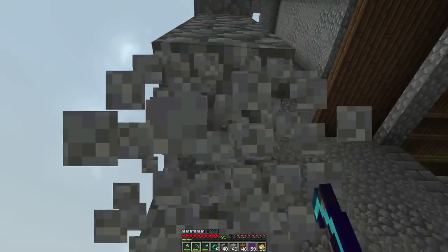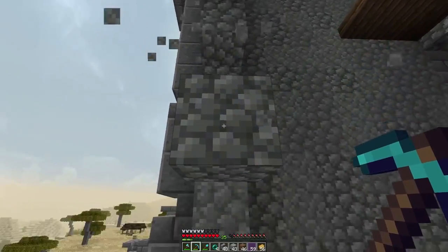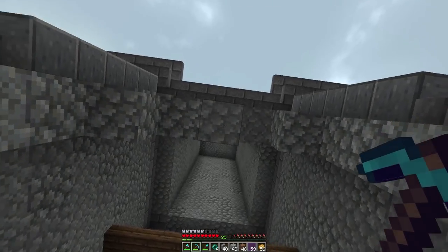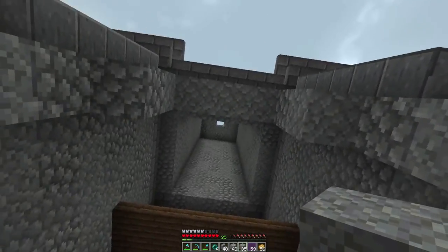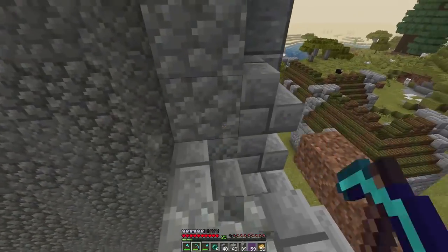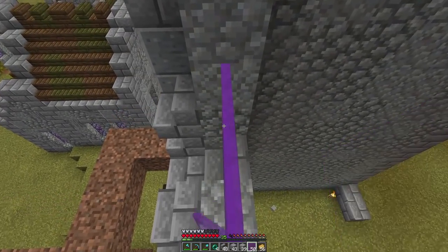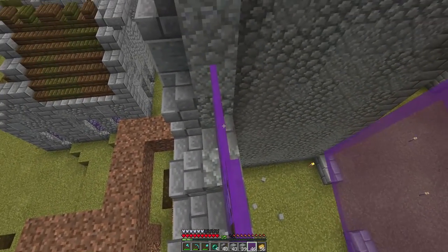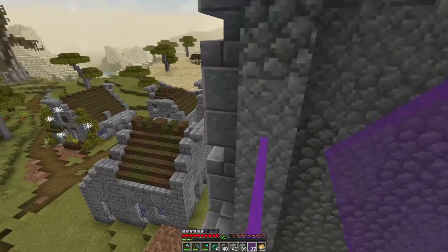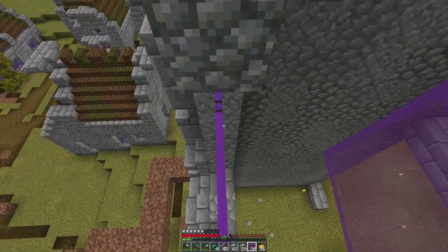We're going to have to build this up — one, two, three, four, five, six — and then it should come in and go up another three. We're going to use glass panes mainly because the glass block texture is broken, and this actually adds another layer of depth. I see a lot of people trying to build with a lot of depth but using the glass block — if you want even more depth, try glass panes because that's just free depth.